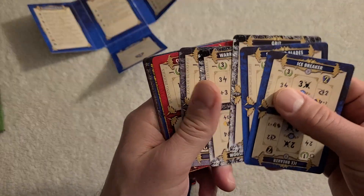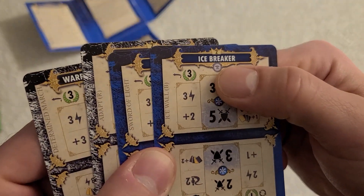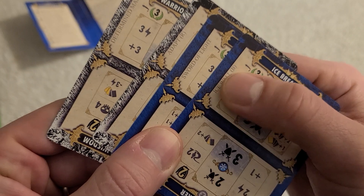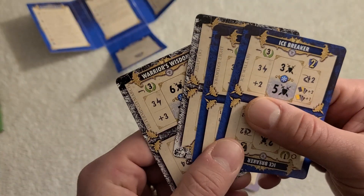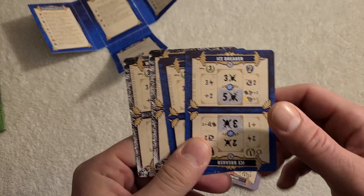Let me show you the mages. The first one is Voltac. You can tell which mage it is based on their icon, and they swap in their cards for specific cards in the base deck. So you're still playing with a 16-card action deck — it's just that four of your cards are going to belong to your mage.